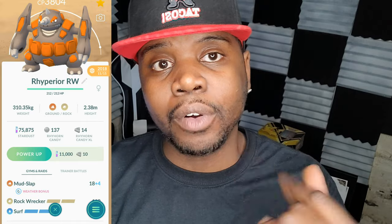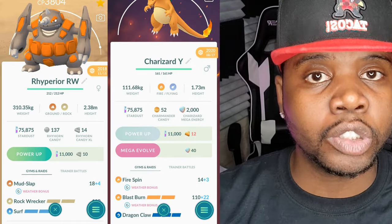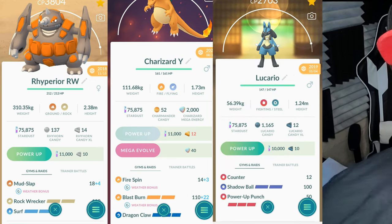At any given time, there are always 18 different Team Go Rocket grunts available. Take note that some of the Pokémon that male and female grunts use are gender-exclusive. This team of three Pokémon has been rumored to never lose a Team Go Rocket grunt battle, no matter what Pokémon Team Go Rocket uses: Rhyperior with Mud-Slap, Rock Wrecker, and Surf; Charizard with Fire Spin, Blast Burn, and Dragon Claw; Lucario with Counter, Shadow Ball, and Power-Up Punch.